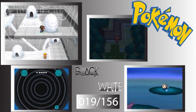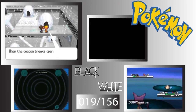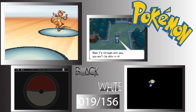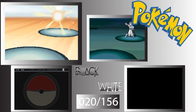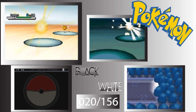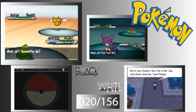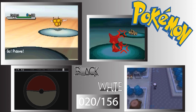Could be worse, but oh well. Let's see — we're catching a Tympole right now. It's a decent Water-Ground type when it fully evolves. The evolution line is Tympole, Palpitoad, and Seismitoad — Seismitoad is the final form. Not in that order — Seismitoad is the final.